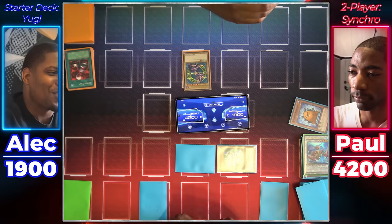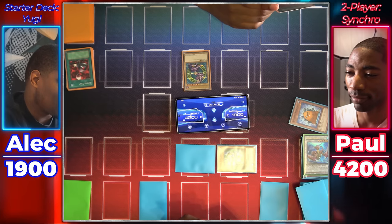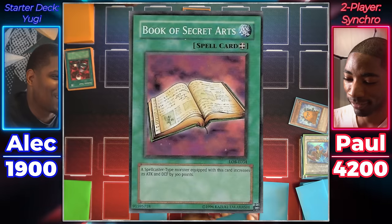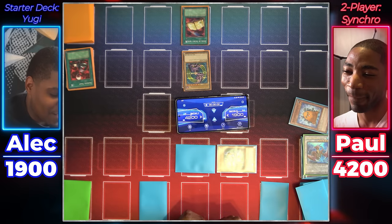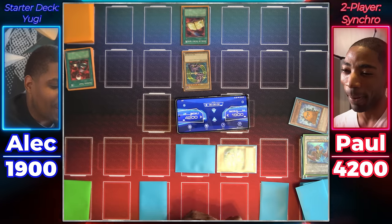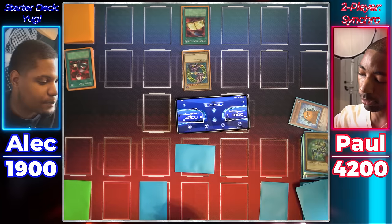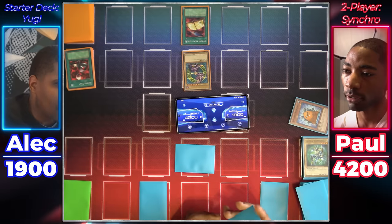I activate Monster Reborn to special summon Dark Magician from my graveyard. And now I'll reveal the card I drew: Remove Trap. My Dark Magician is stronger — Dark Magic Attack! It's destroyed and I'll take 100 damage, but my Coral Dragon's effect activates. This is called floating — when it's destroyed, I draw one card. I end my turn. I draw, duelist. I'll switch my Sparkman to defense mode, set one card face down, set another face down, and end my turn. And now I draw. If you thought my Dark Magician was formidable before, you'll especially like him with the Book of Secret Arts — so now my Dark Magician's at 2,800. And I'll use that 2,800 to attack your Sparkman. Sparkman is destroyed. I'll end my turn.